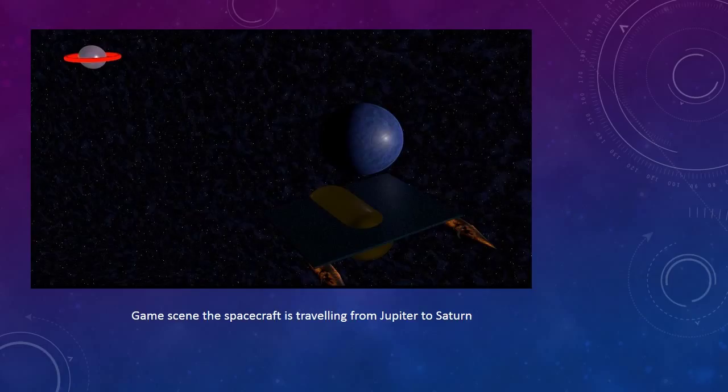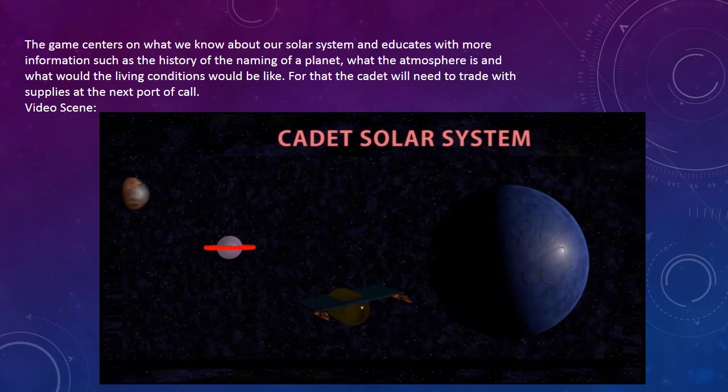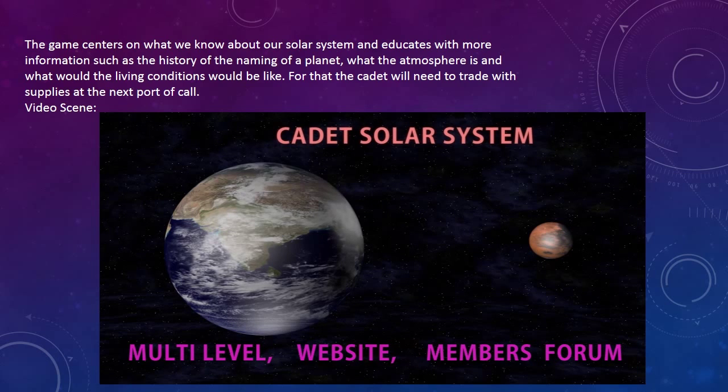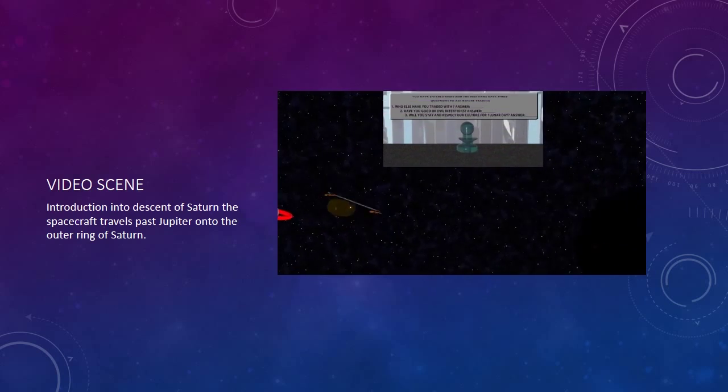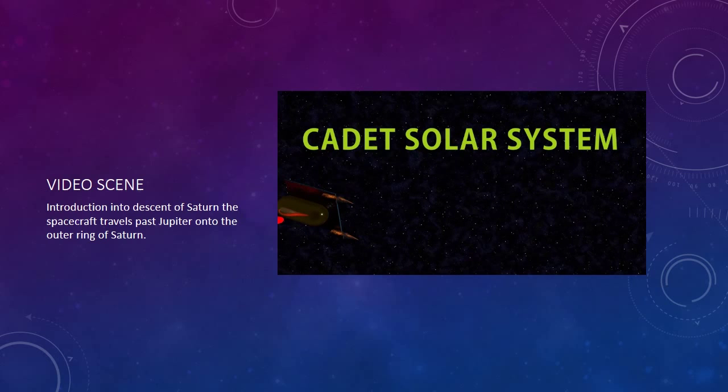Here we see a game scene shot showing the degree of 3D graphics the gamer will encounter in playing the game. The game centers on what we know about our solar system and educates with more information such as the history of the naming of the planet, what the atmosphere is, and what the living conditions would be like. This short video sequence displays short views of the gameplay. Here we see the spacecraft traveling into the descent of Saturn, past Jupiter, onto the outer ring of Saturn.